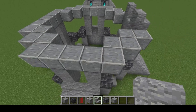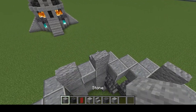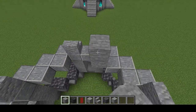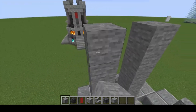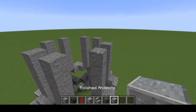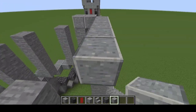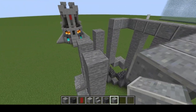We're going to place in our andesite stairs, and then behind that, place in some more stone. We're going to go up four more blocks — one, two, three, four. Then on top of that stone, we're going to create a similar shape with polished andesite again, where we're just going to make a little square with the corners cut out.